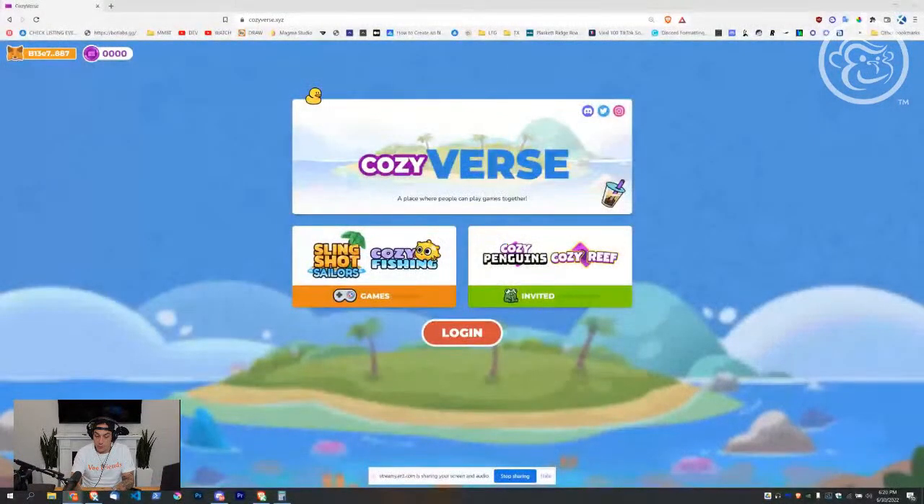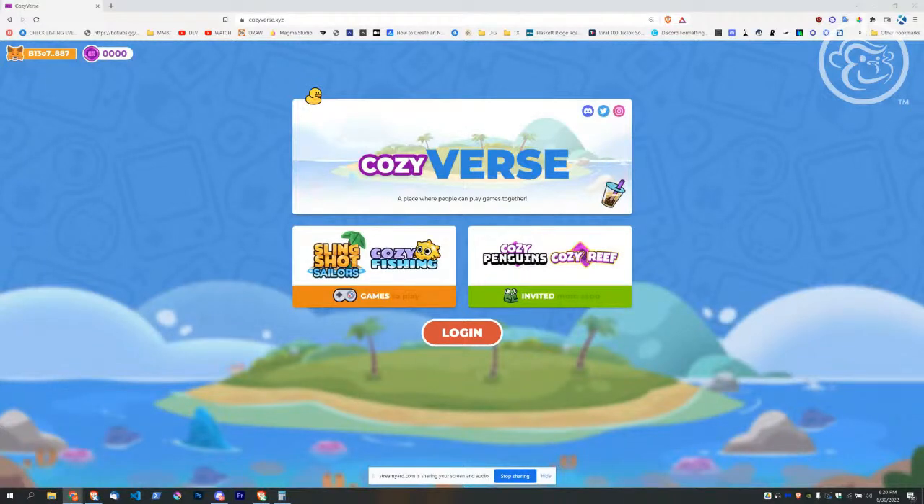I'm excited for the future, so today we're going to go through how to log in, how to attach or approve — let's say you're just buying your first token that you can play in the Cozyverse. We're gonna walk through the whole process really quickly. We are running behind so let's get straight into it.